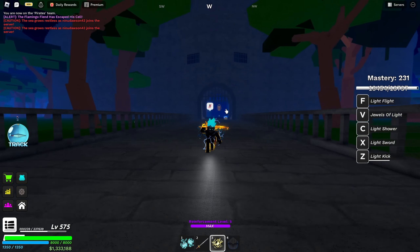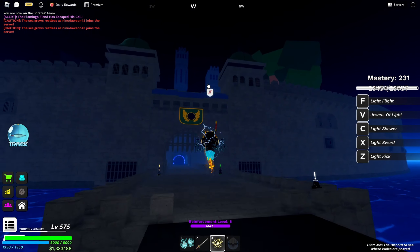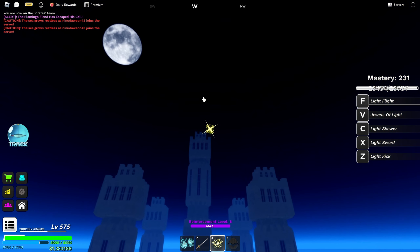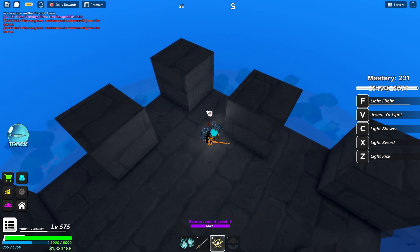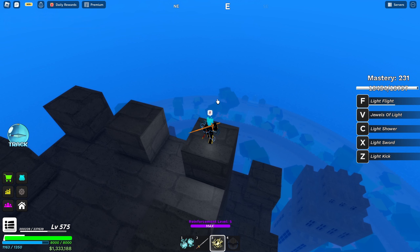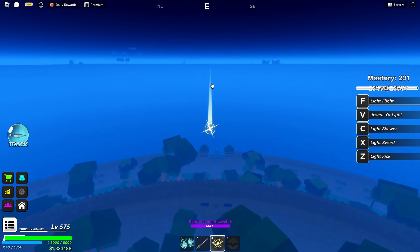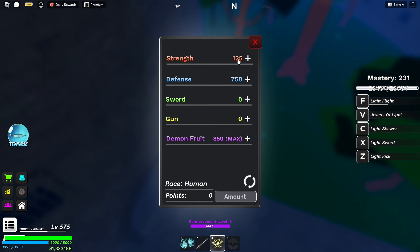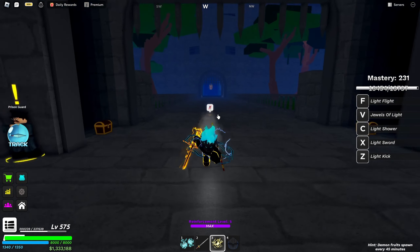You also have the last ability, which is an agility dash — you just fly ahead towards where you aim. You hold F and then you fly towards your mouse cursor. You can't change direction mid-flight, so it's just one direction. It has a cooldown before you can fly somewhere else. It requires stamina, so watch out — I tried traveling island to island but sometimes I run out. Make sure you upgrade your strength for more stamina.